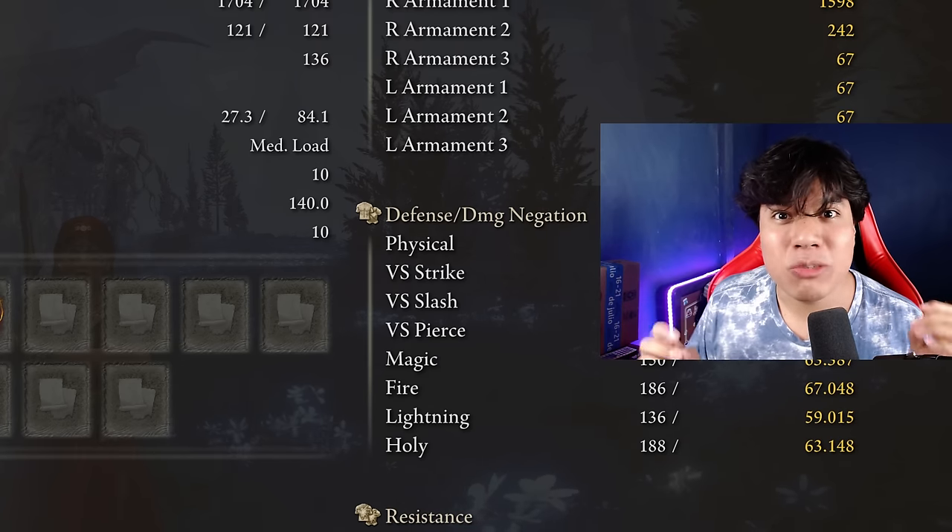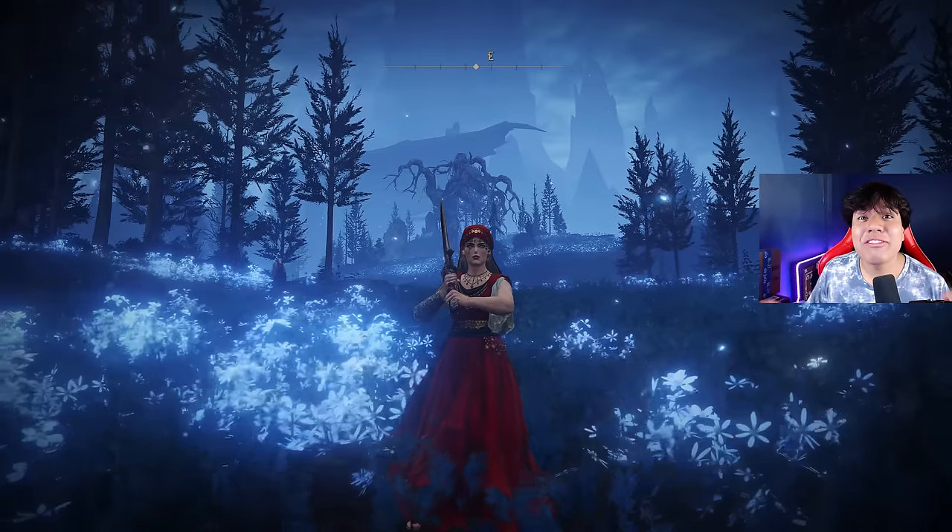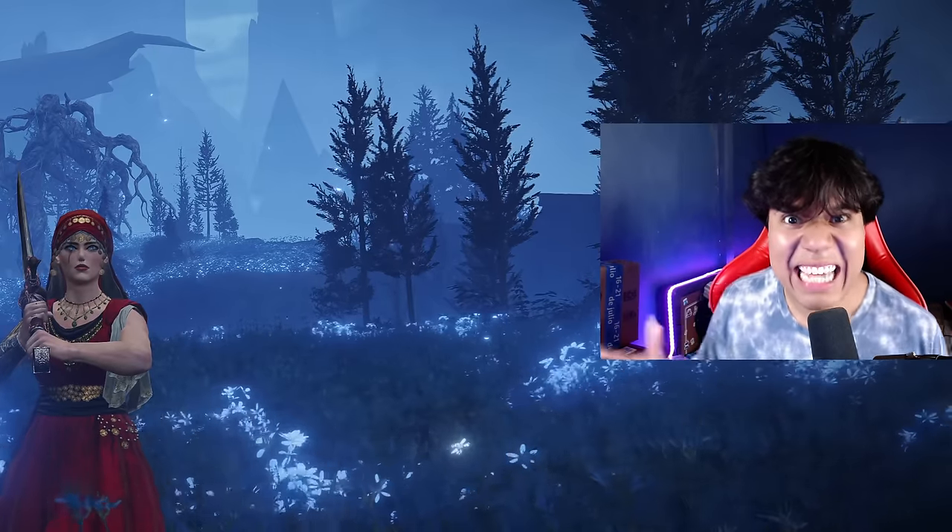In order to obtain the maximum performance of this weapon and have an optimal build, we are going to use 50 Vigor, 20 Mind, 35 Endurance, 80 Strength, 14 Dexterity, 33 Faith, and 40 Arcane. Golden Vow and Howl of Shabriri are going to be our main buffs. I have my Scadutree Blessing at level 20, and if you want to delete bosses as I do, I strongly recommend having it at level 20 as well. Now that we have completed and optimized our build, what do you say we make this weapon dance?